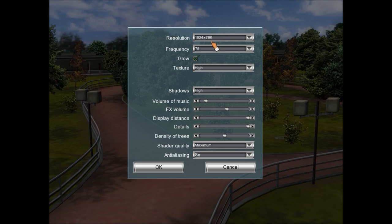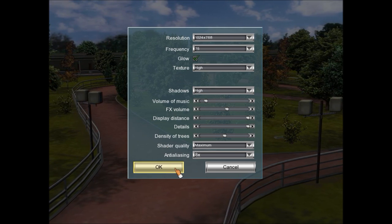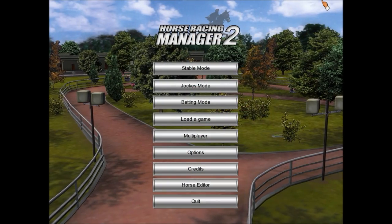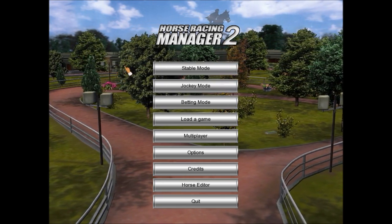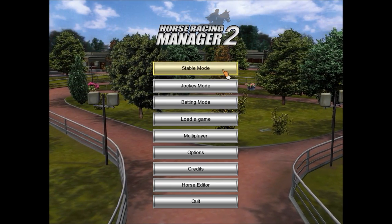We're stuck in 1024x768, but hopefully it won't make too much of a horrible difference. You will notice black bars on the side of the screen. Horse Racing Manager 2 gives you three different options. You can run a stable, which is what I will be doing in this Let's Play.